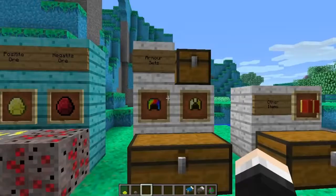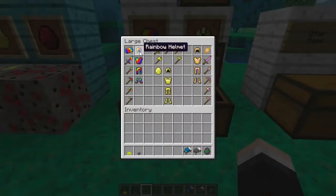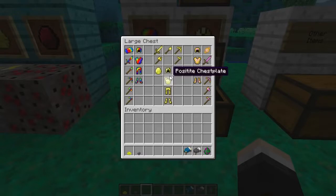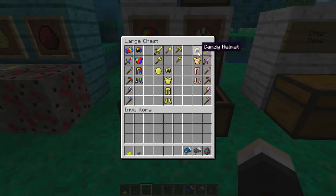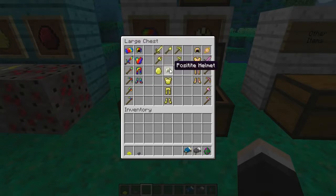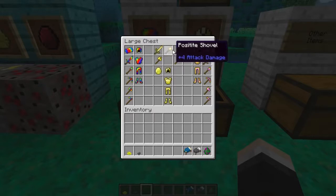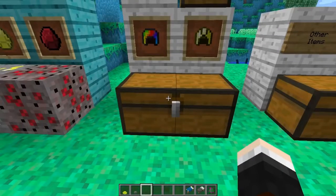With these new materials you can create an armor set and a weapon set of each. On the left we've got rainbow, candy armor on the right, and positite in the middle. The most powerful one is positite. The weakest is candy - the candy sword has plus five attack damage. Then you've got all the tools as well. Candy is the weakest armor, then rainbow is the second highest with plus six attack damage, just below a diamond sword, using rainbow ingots. Positite is very similar to diamond. And this rainbow armor looks really awesome - we're a living rainbow!